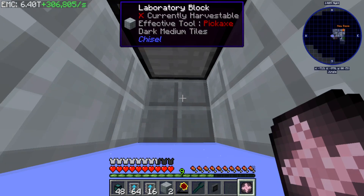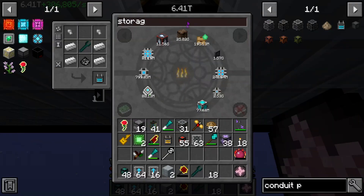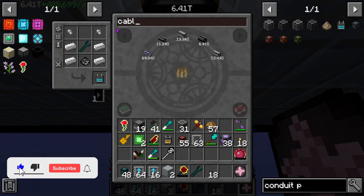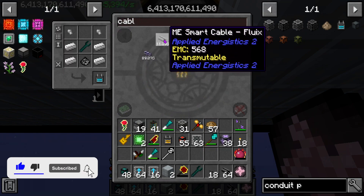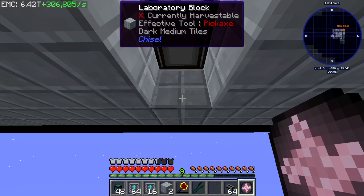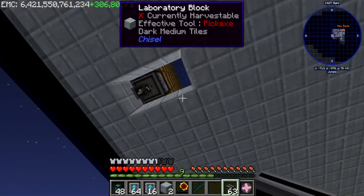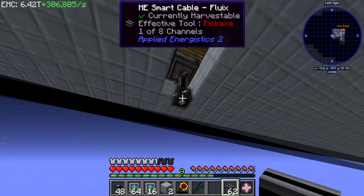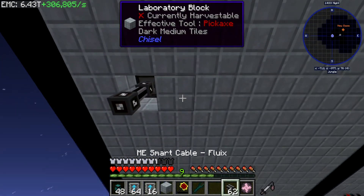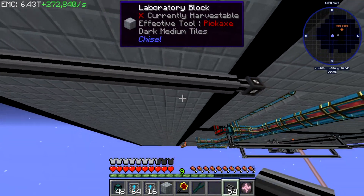We don't have the other AE mod — the one in Project Ozone that allows you to connect your player to the ME system instead of the actual block. Unfortunately that mod is not in here. And I also need to find a cable to connect to for this.